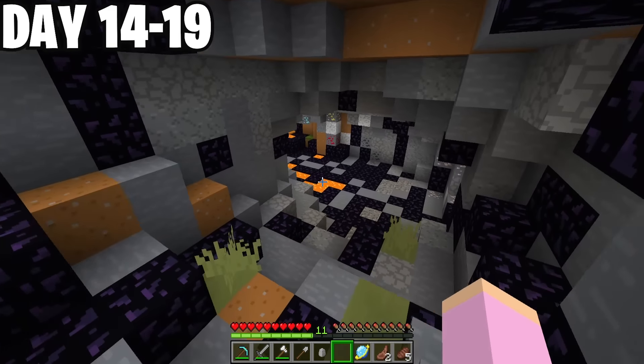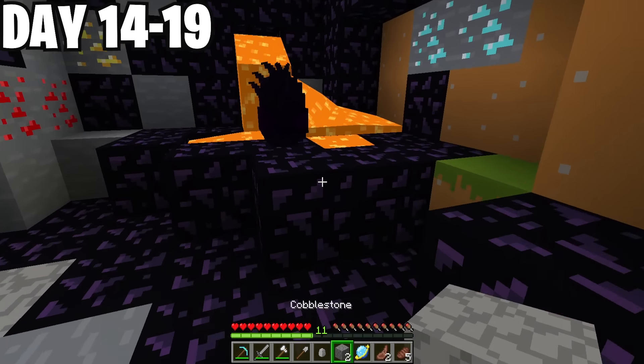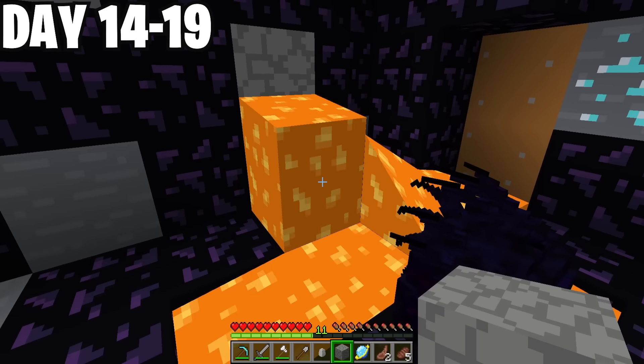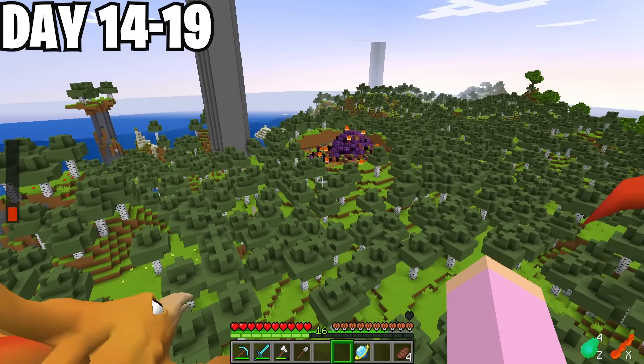Next on my list was this bad boy nest — it looks really scary! Inside, I found a beautiful Skrill egg. These dragons are terrifying — that would totally give you nightmares! Then, on day 18, I came across this thing. What was it? It looks like some kind of meteor or something.